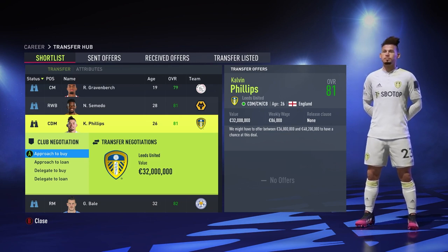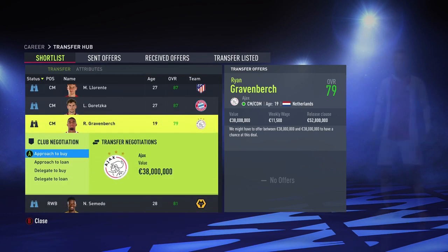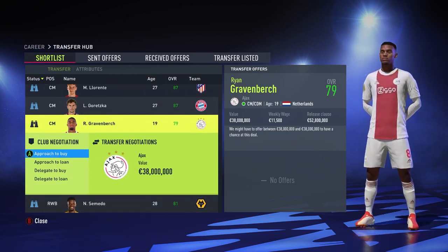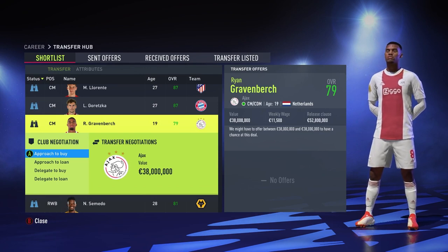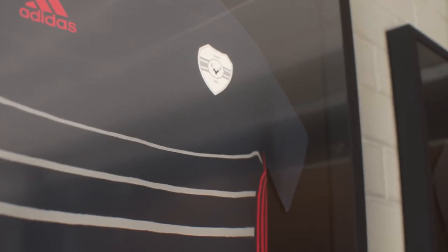It says here that Calvin Phillips is 32 million — I might be able to get him. Actually no, I wouldn't unless I give out one of my players, which I really don't want to do. But I could also go for Gravenberge, who plays CDM or CM and could play in Strandberg's position. I don't know if I should sell Strandberg though — he's 77 rated and around the same age as Calvin Phillips. I think it's actually just better to get Gravenberge and put Strandberg up for a swap deal.